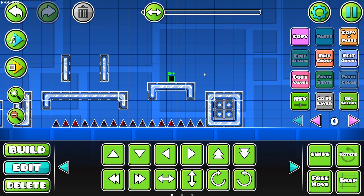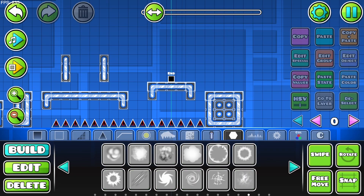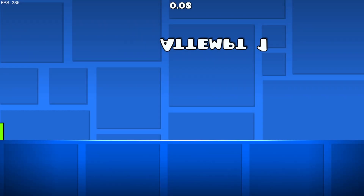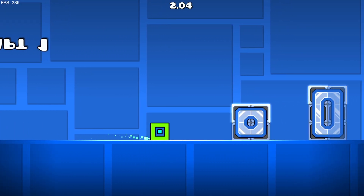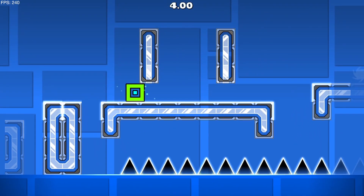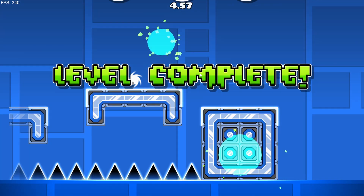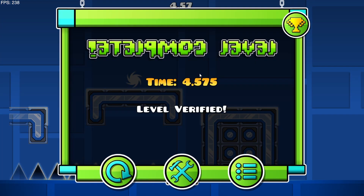I'm going to place the end here, and just to indicate that it's there, I'm going to put a little object there so you know that the end's there. So now when we play this level, if we go to that star, we just go flying into it, and the level's verified.